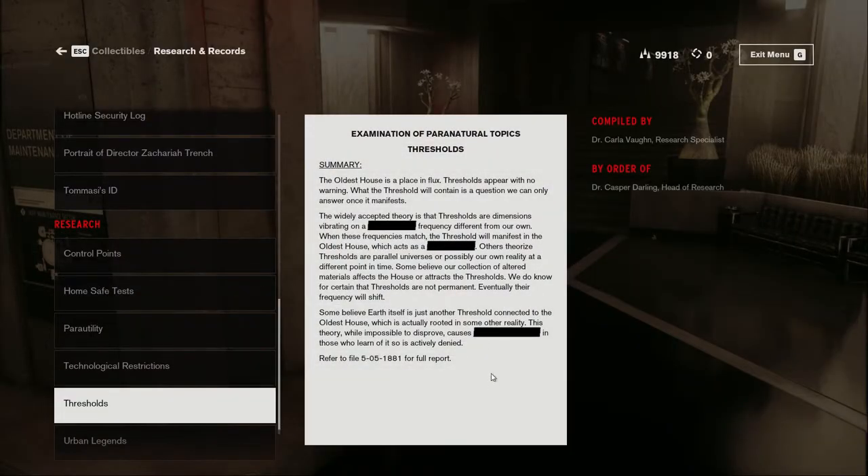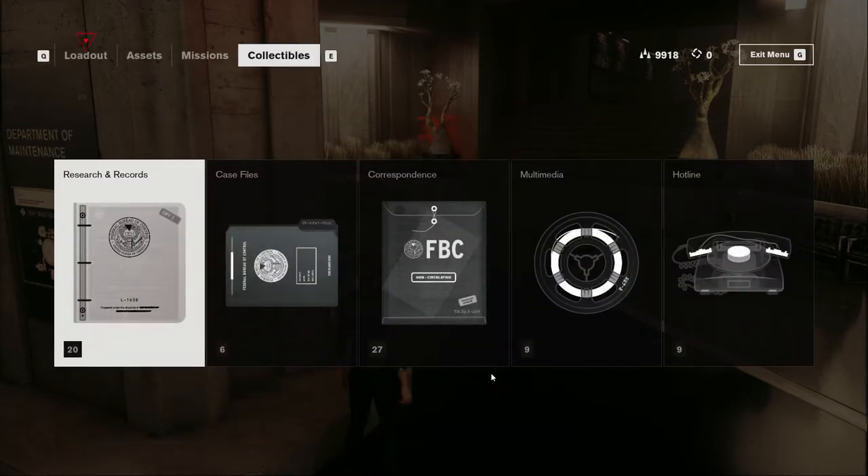Examination of Paranatural Topics — Thresholds. Summary: The oldest house is a place in flux. Thresholds appear with no warning, and what the threshold will contain is a question we can only answer once it manifests. The widely accepted theory is that thresholds are dimensions vibrating on a frequency different from our own — when those frequencies match, the threshold will manifest on the oldest house. Others theorize thresholds are parallel universes or possibly our own reality at a different point in time. Some believe our collection of altered materials affects the house or attracts the thresholds. We do know for certain that thresholds are not permanent — eventually their frequencies will shift. Some believe Earth itself is just another threshold connected to the oldest house, which is rooted in some other reality. This theory, while impossible to disprove, causes insanity in those who learn of it.